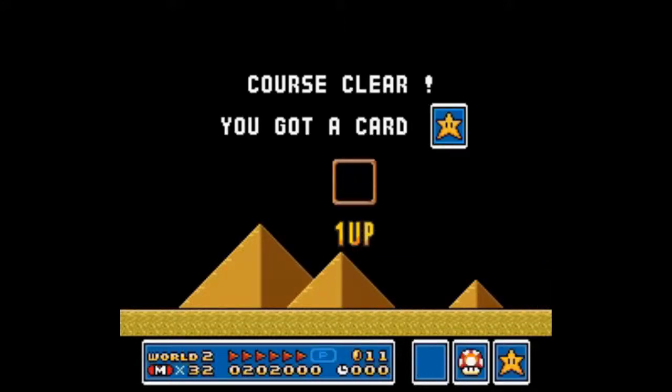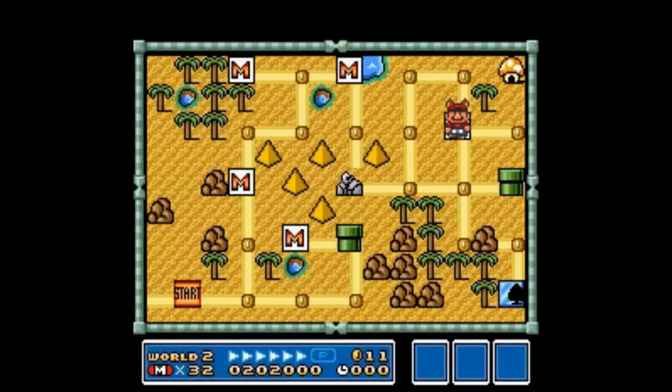So you get a 1-Up regardless every three levels. The lives are just given to you like candy over here.